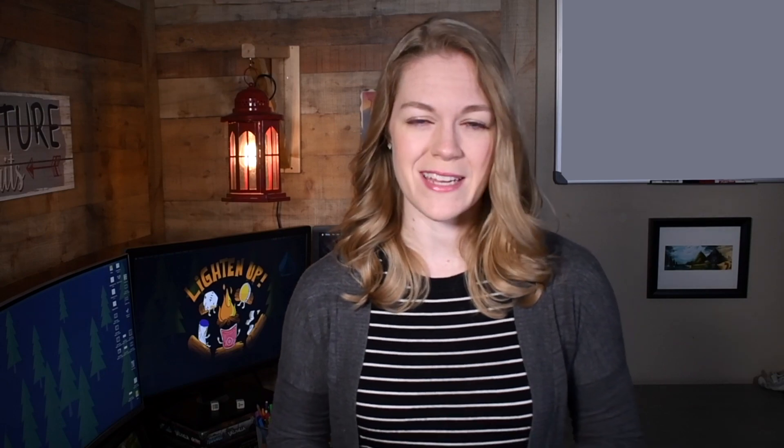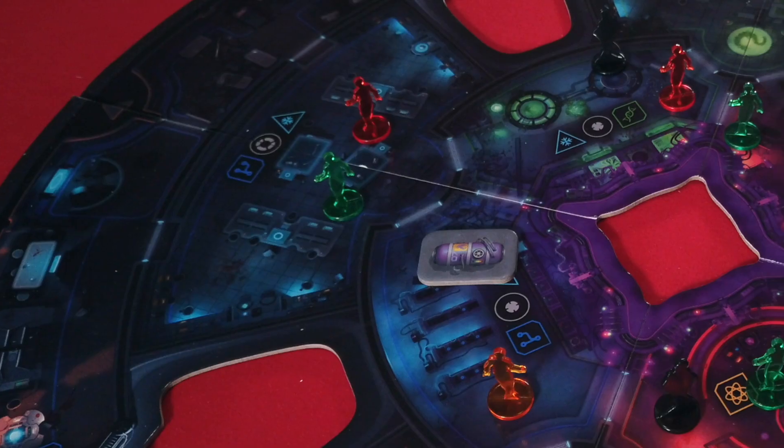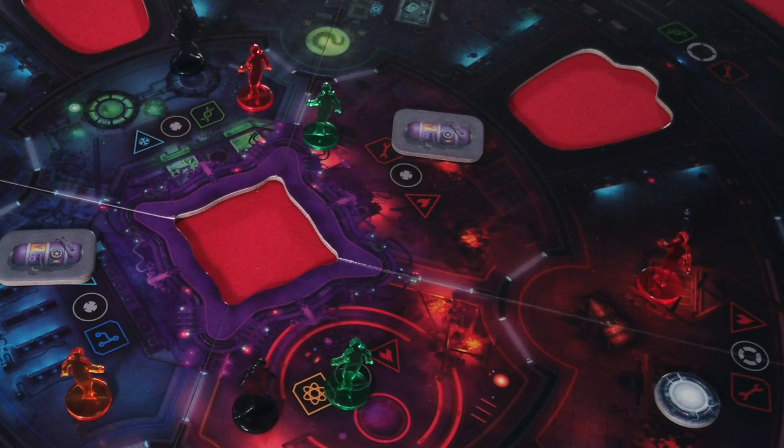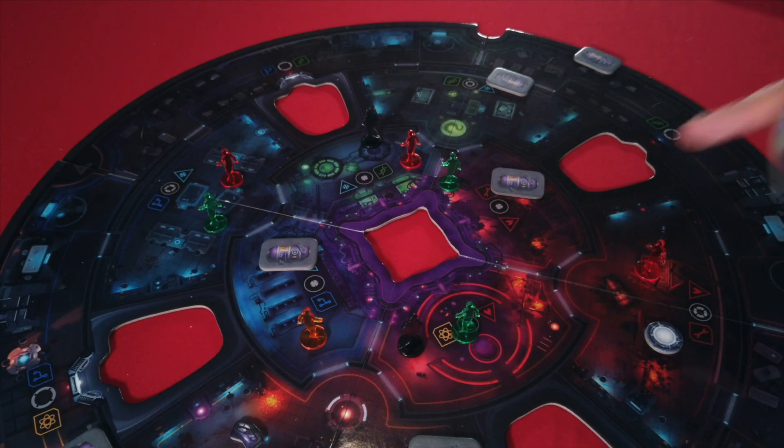You have a little bit of help keeping track of where everyone is. These translucent reminder tokens can help you narrow down the areas of the board players could be at. Then, once you know for sure where they are, you can slam down a player token in confidence — until they move again. Then it needs to go.